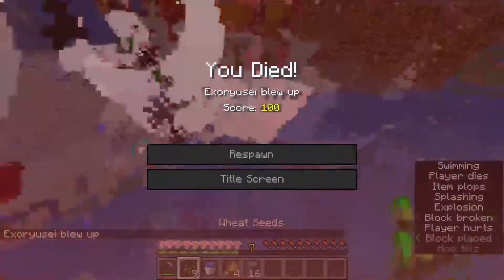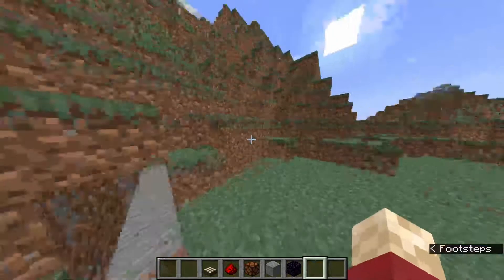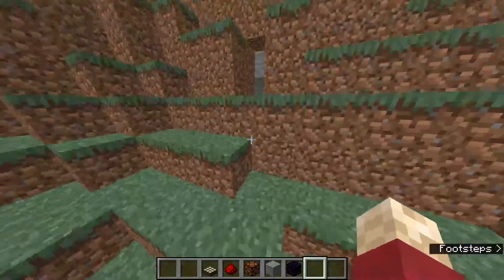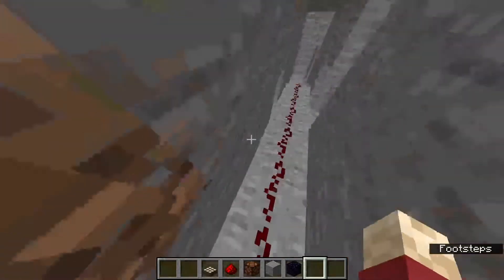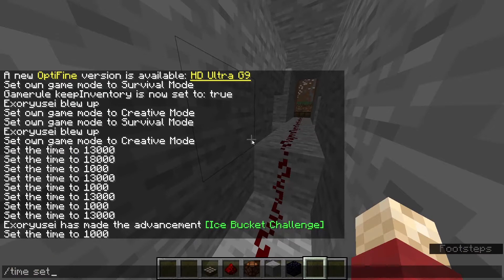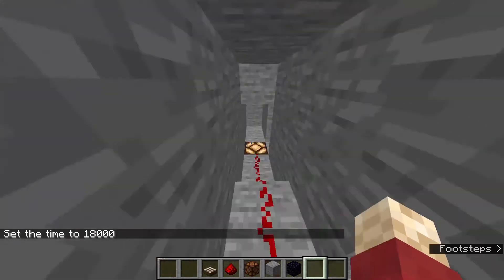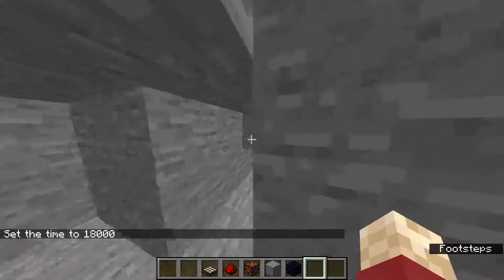You plant some seeds. Our third trap uses the daylight sensor and a lot of TNT. When it's daytime the sensor is off and there's no signal, but when it turns to nighttime it's strong enough to power the redstone all the way down and ignite a bunch of TNT.